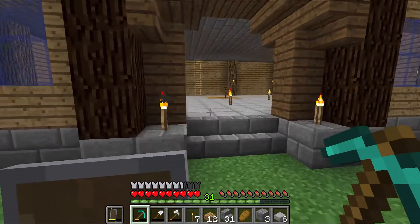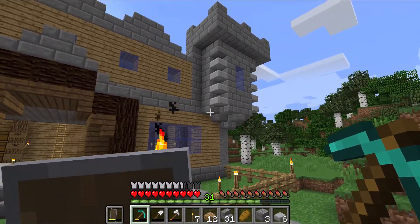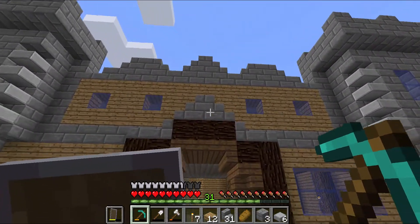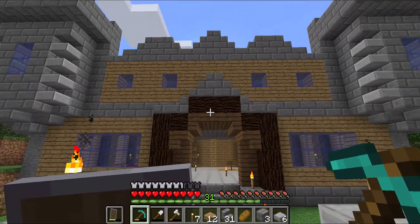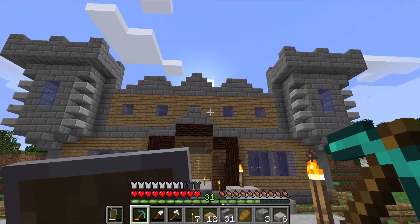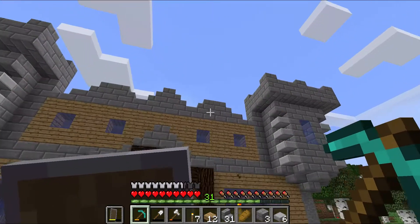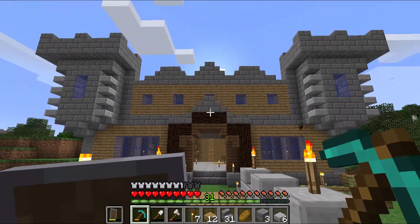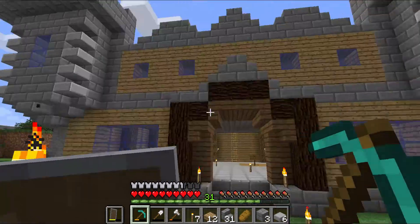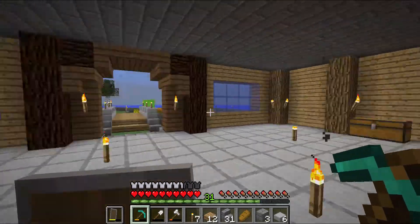I added a few little details - just right here above the door I put some stone slabs and stone steps, I think that looks pretty good. Up there I did the same thing, I just thought it would look nice. I might change the side bits a little bit - I got a good idea to change that. There might be something I change up there too, but that's all stuff for later. I just keep changing things as I go along.